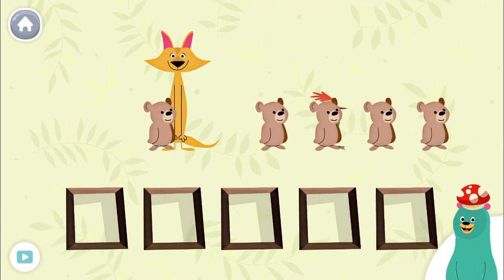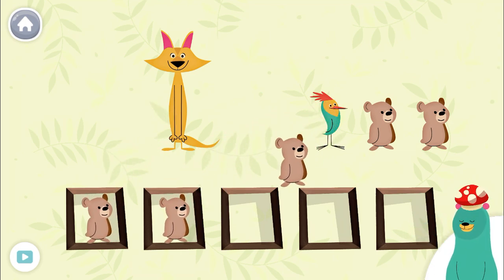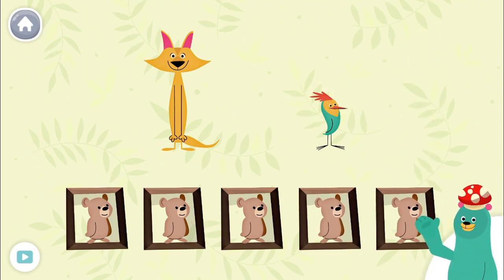Drag the five cubs back to the squares. One, two, three, four, five. There are five cubs total, which is the same number as the beginning. Let's play some more.